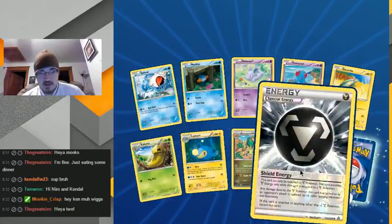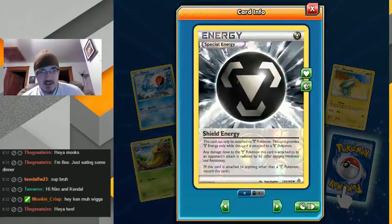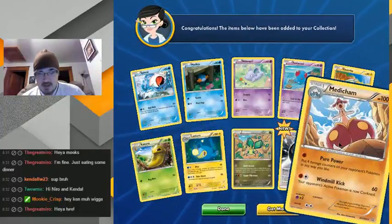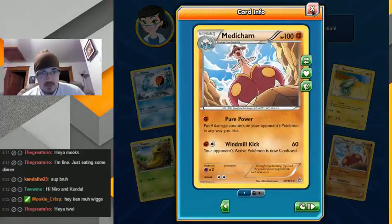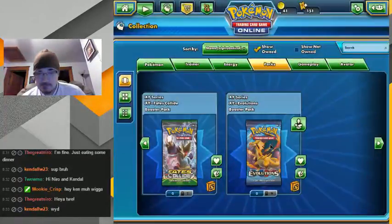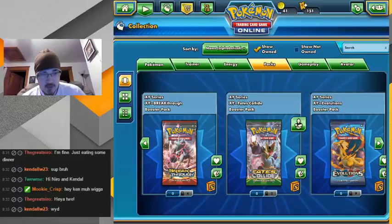Reverse Steel Energy, Shield Energy — that's kind of cool. I always like anything when it's Steel, it's shiny, just like the silver is kind of cool to me. And a Medicham — not even the good one, not the double attack one.